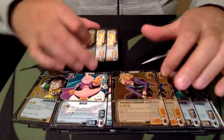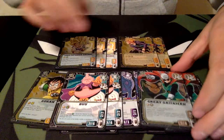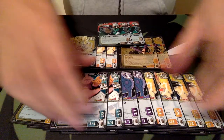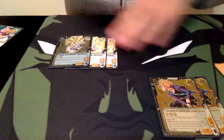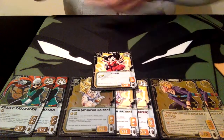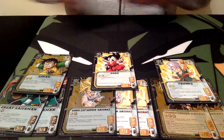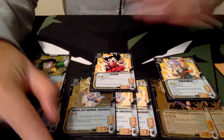So if you look at what's happening here: we have GT Super Saiyan Goku, Future Trunks Super Saiyan, and Great Saiyaman — they're all Turn 6. They all come down at Turn 6, and they all have a very cheap equivalent to come into play early to support them. We have Goku for him, Trunks for him, and Gohan for him. That's the name of the game — that's what we're trying to do here.